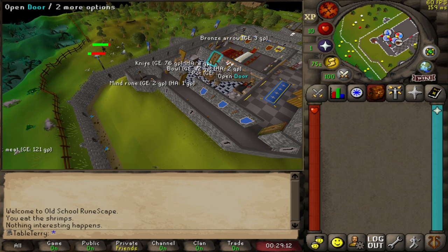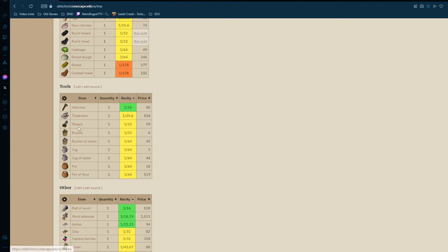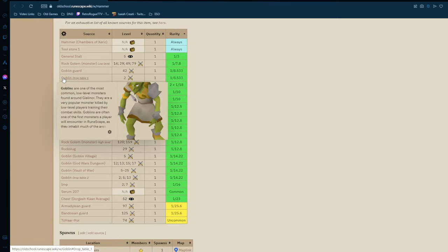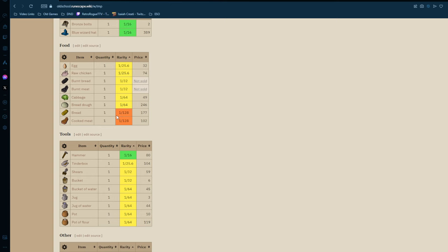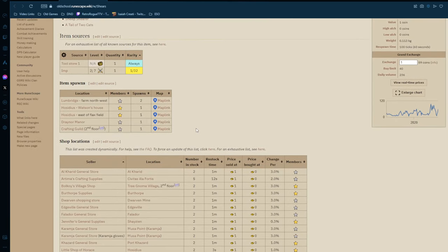I'm kind of terrified of the imps because it locks out so much if I don't get certain drops from them. Essentially, what I want is a bucket, a pot, a tinderbox, a hammer. I need shears for Sheep Shearer — imps might be the only way! I can have a chef's hat, but there are so few reasons to select that. Unfortunately the God Wars dungeon imps are members content, so that's out.